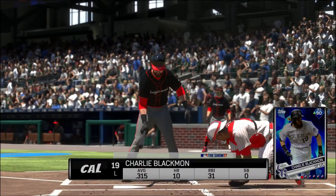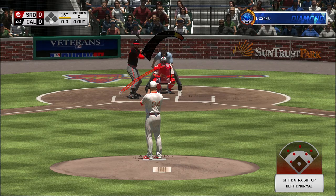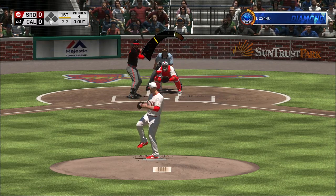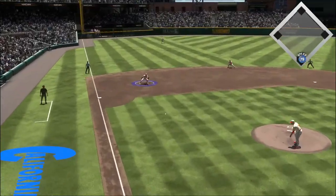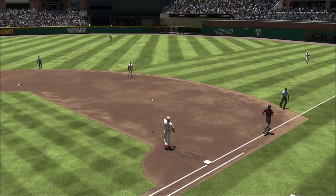Here's Charlie Blackman now. He'll lead things off here in the bottom half of the first. And this is going to wind up a foul ball. Set to deal on two and two. Hot shot to third, throw on to first in time. One away.